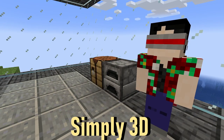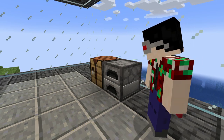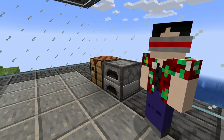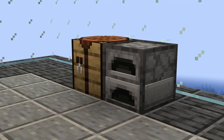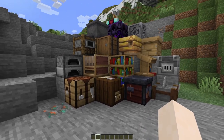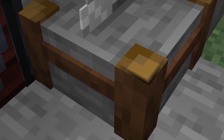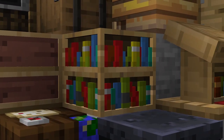Our next resource pack is Simply 3D and its expansion bundle. If you look behind me, our crafting table and furnace look a little different. That's because this resource pack adds a new look to a ton of utility blocks. Here's everything that comes in the basic Simply 3D install, from simple touches to the stone cutter having a little bit more of a frame, to the bookshelf finally getting some depth to its books.